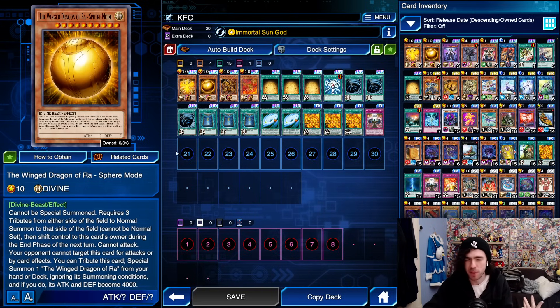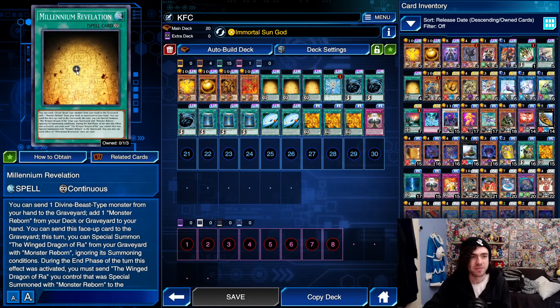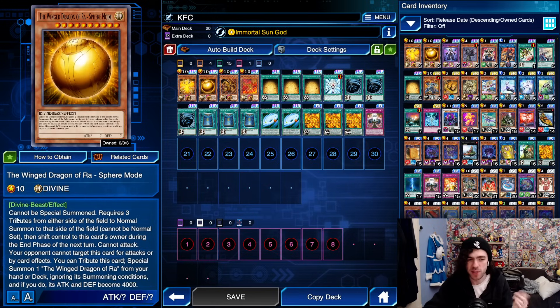Most of you have probably seen Sphere Mode before — basically it's a monster your opponent can't target or attack into, and during your turn you can activate it to send it to the graveyard to summon a Ra from your deck with 4000 attack. It also cannot be special summoned and requires 3 tributes from either side of the field to normal summon, so you can tribute summon it by tributing 3 of your opponent's monsters. That won't come up much in this decklist, but you'll see it in at least one of the replays.